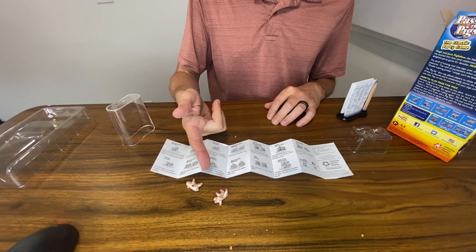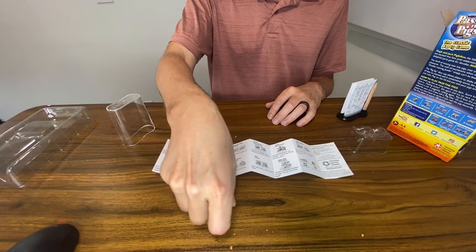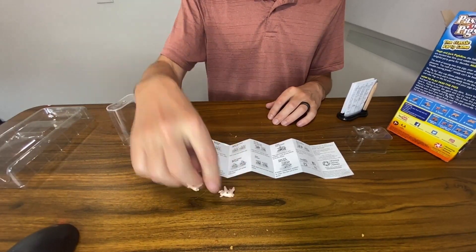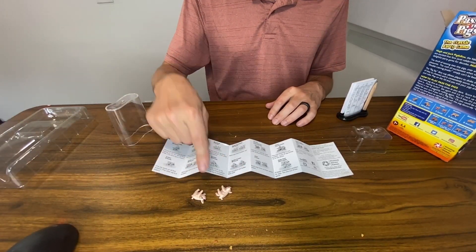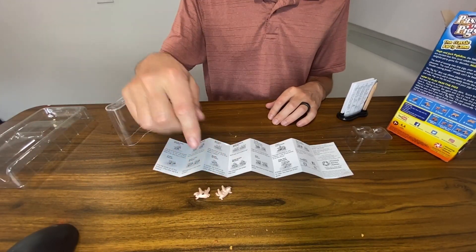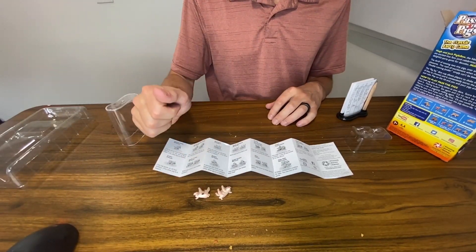So this right here, I'd get five points because this one's on its back — that's called a Razorback. This one's called a Trotter; again, five points. Now if you get two with dots you get one point, or if you get two with no dots you get one point, but if you get one with a dot and one without the dot, you lose all your points for that turn and it goes on to the next person.